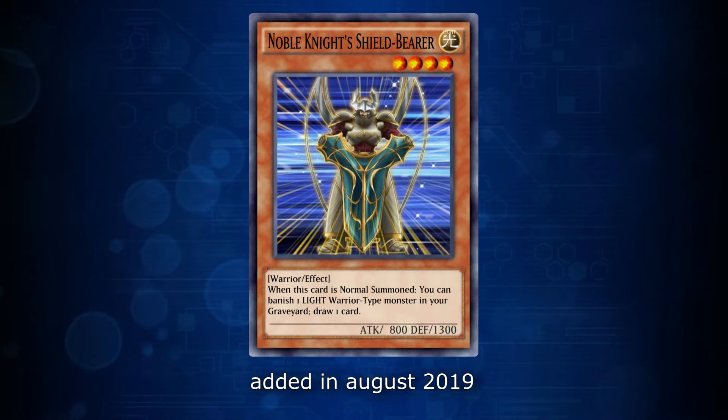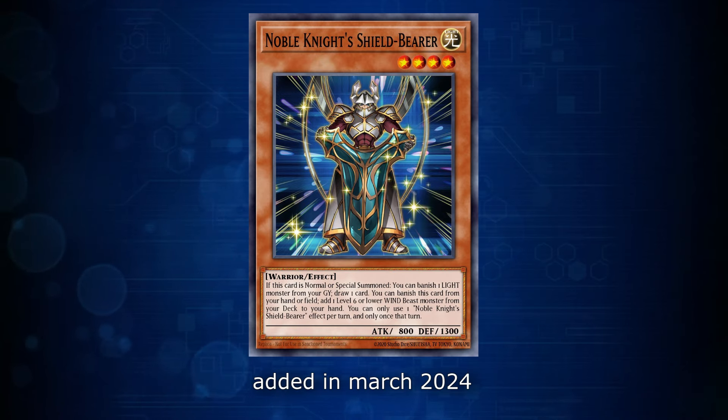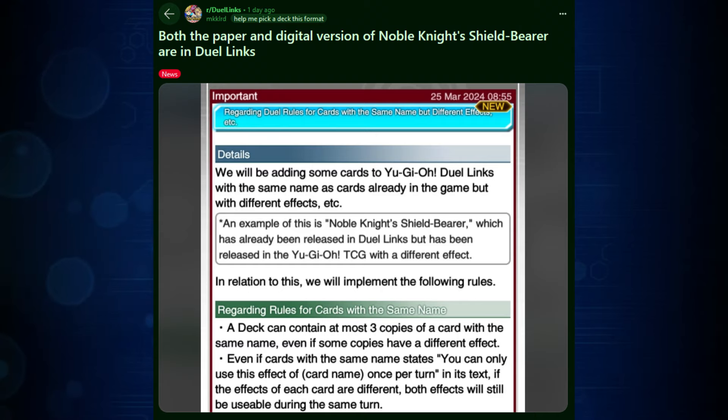But instead of doing all that, Konami decided to take Noble Knight Shields Bearer — a card that was already in Duel Links with its dark false text — and release it again, this time with the TCG text. Konami's workaround to avoid potential mayhem was to treat both cards as having the same name, even though they have different effects.